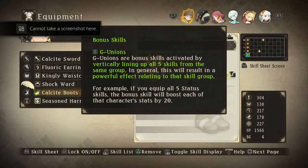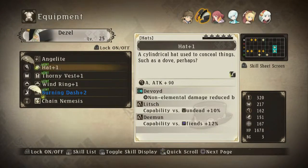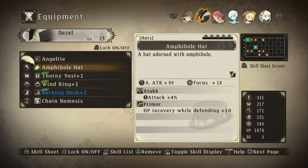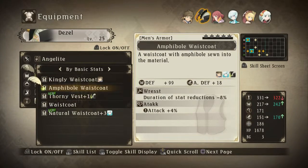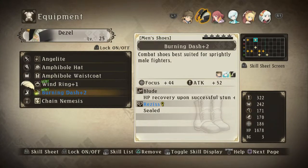Is Group Union or Bonus Skills activated by vertically lining up all five skills? Oh hey, I just did that — cool. Basically, we're gonna really quickly go through everything and equip stuff. If you're bored of this, skip forward a couple of minutes in the video, or if this is the end of the video, just go to the next video.